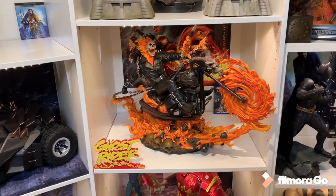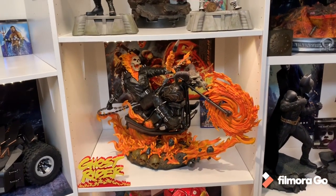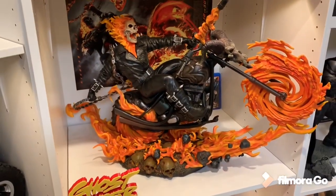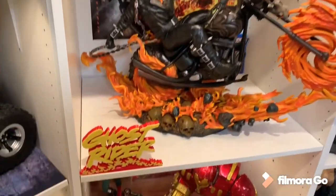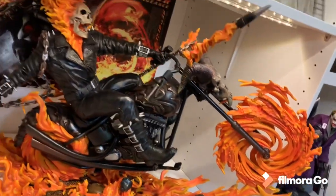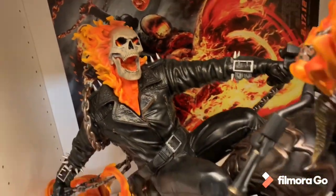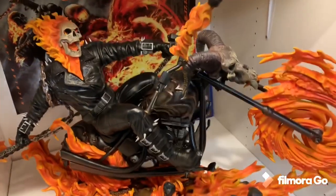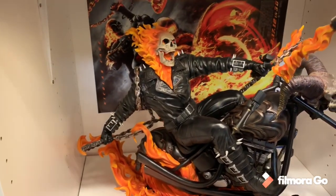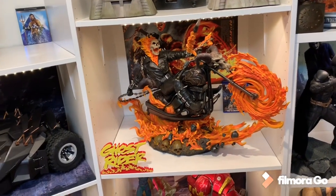Number 7 has to be the XM Ghost Rider — granted this is not the XM, but the XM Ghost Rider for me. Ghost Rider 1/4 — absolutely amazing statue from the concept of the fire. They did not do translucent resin but a painted resin, and it turned out extremely well. I love all the skulls on the base, the rocks, the way it's leaned back. He has that really sick looking face with fires in the eyes. The design of the bike itself looks phenomenal. I love how there's a skull there, all the detail, and the paint job looks like a real leather jacket. Just an absolute amazing statue and XM's best statue still, in my opinion. Number 7.